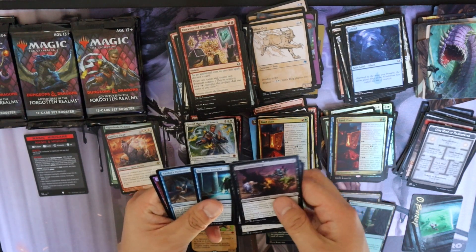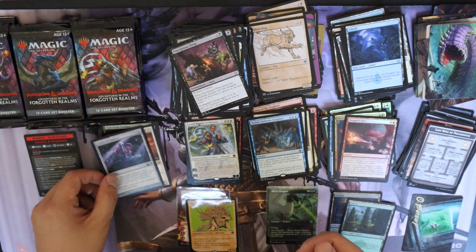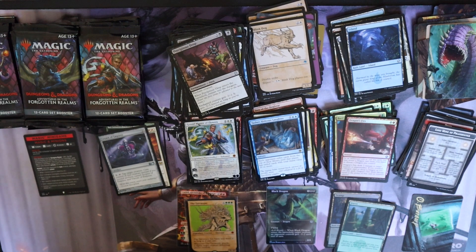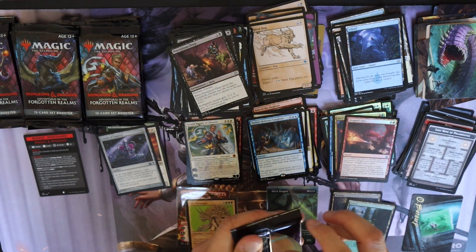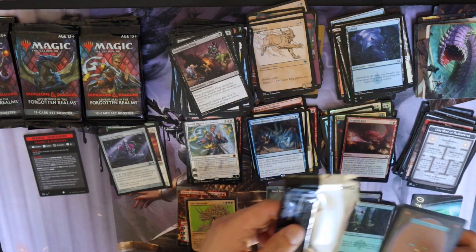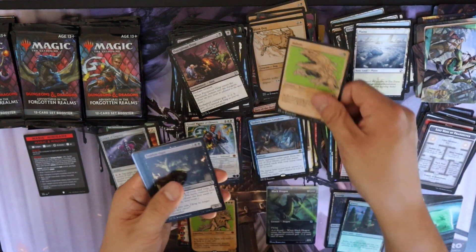Another Tasha's Hideous Laughter, a Dragonfire, a Crown of Empires — where's the Scepter and Throne of Empires? You need all three to really make it work. I know the Scepter was definitely there — I forget if the Throne was also one of the list cards. Maybe you can get all three within the list and then you're good to go.